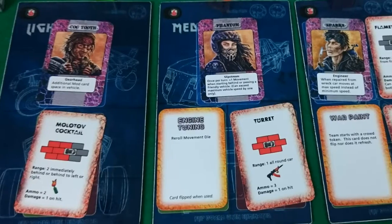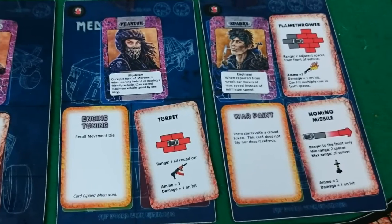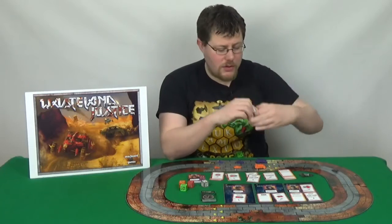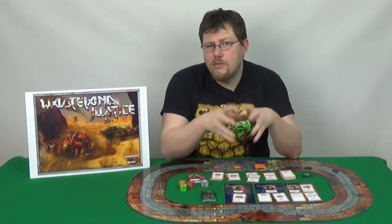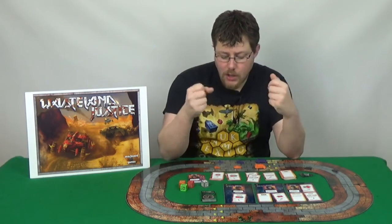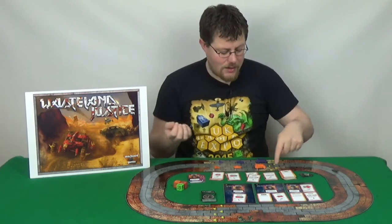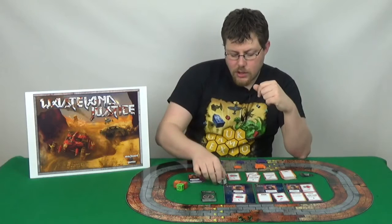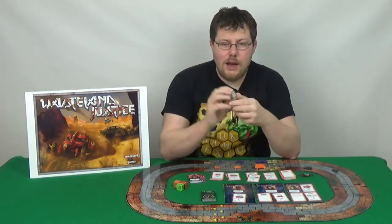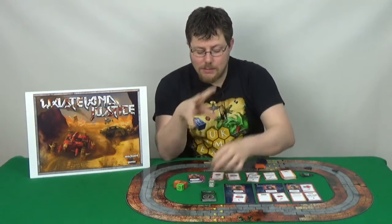Where you can shoot depends on the weapon you're using. Each vehicle will have between one and two weapons depending on the vehicle and the setup you've used. You also have special powers that you can use. The different weapons will have different amounts of ammo represented by tokens. To shoot, you will roll the dice, assuming they are in range. The range is given on the different ammo cards in squares around you or distance further forward. You roll the dice and if you get a plus sign for your weapon symbol, then you've hit.